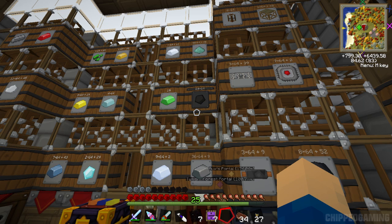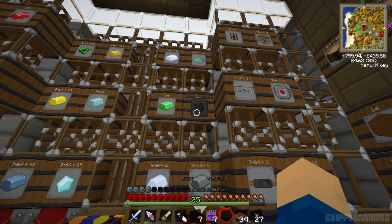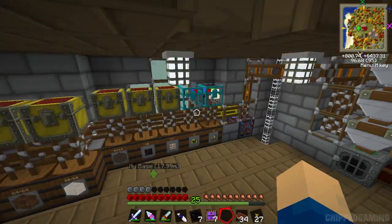Say if you had 1024 stacks, you'd lose almost a thousand stacks and you'd only be left with the original 64 that the barrel can natively hold. So if you use these, it's a very good idea to take the stuff out of the barrel before you break it if you've got more than 64 stacks - otherwise you'll lose that and you'll never be able to get it back.